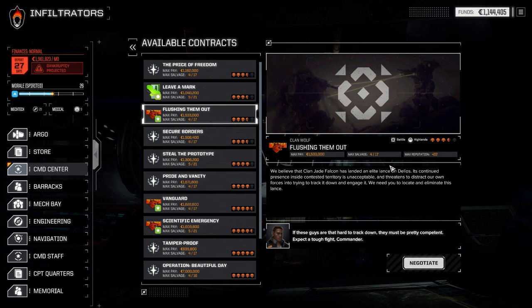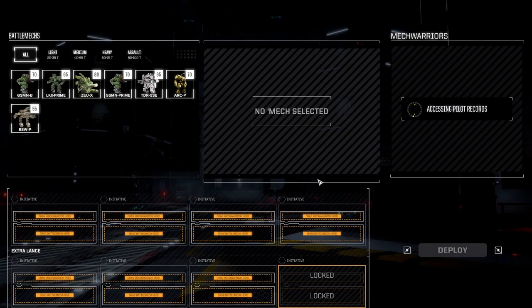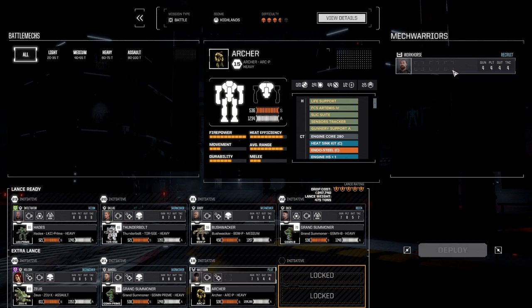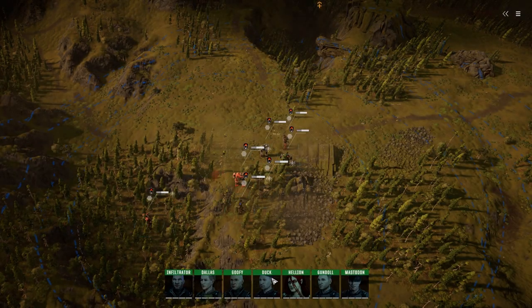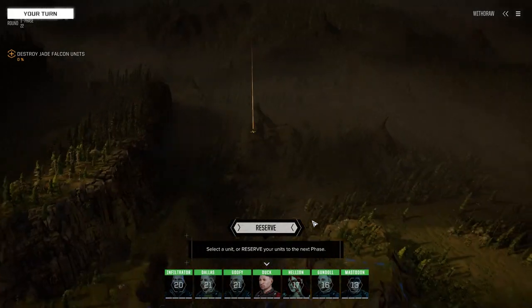We're taking the 'Flushing Them Out' mission against Clan Jade Falcon. Going standard lance - I want to see how well we do without support. It's five skulls but let's see what we can accomplish. We're on the map and it looks like it's just us. I have a feeling it's more than one lance here.